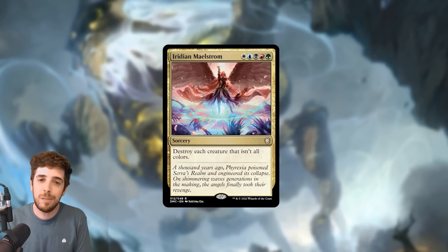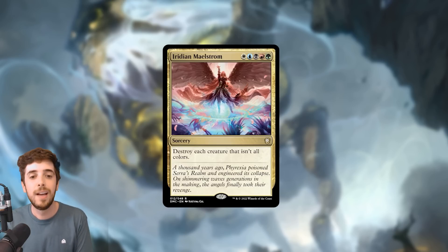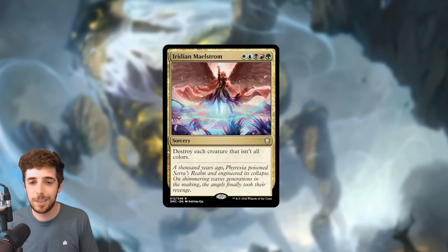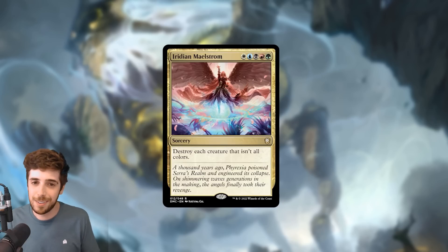Next up, we have Iridian Maelstrom, a 5-color sorcery that costs WUBRG and says: destroy each creature that isn't all colors. So this is a tailor-made asymmetrical board wipe for a 5-color creature deck. If you're not in a 5-color creature deck, you're not going to run it. But if you are, this is the best board wipe in the entire deck and one of the best cards overall. The art is phenomenal.